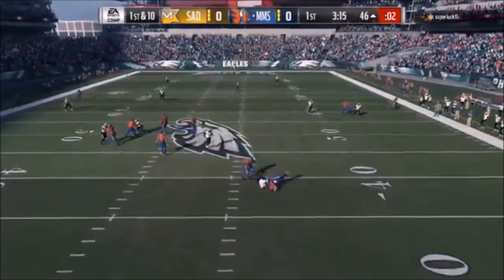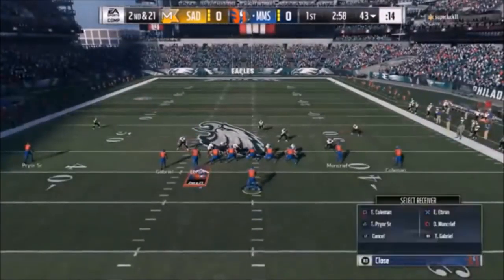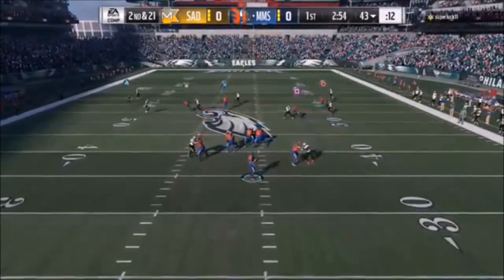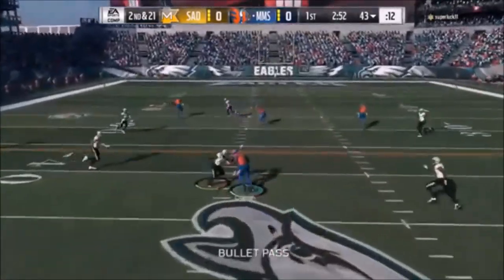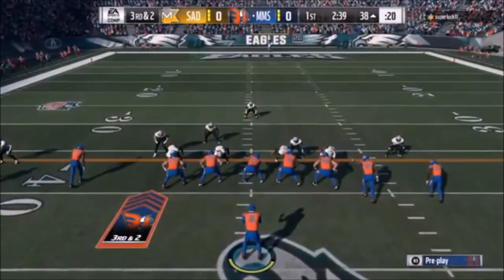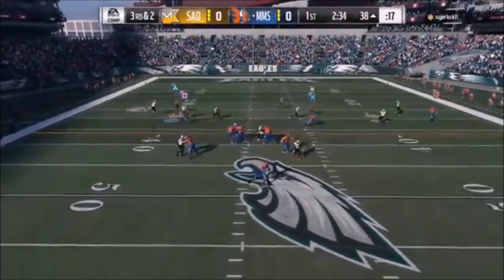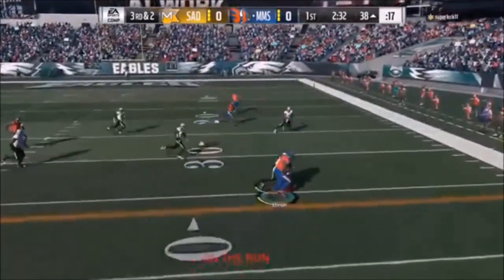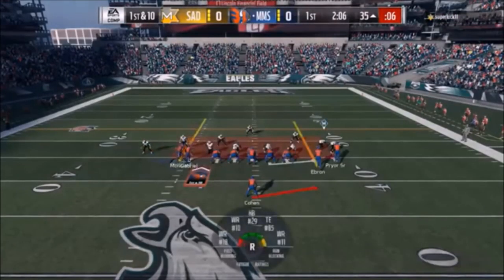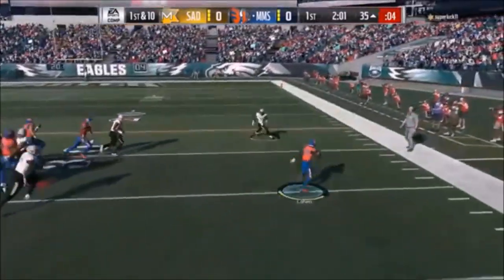We're going to try for that one-play touchdown again, but it was just not there. I tried to get outside, even though realistically the play wasn't there at all. It looked like a cover 2 or maybe a cover 9, but either way it wouldn't have worked. So we're loading up for an underneath throw — it's 2nd and 21, so we're going to take what the defense gives you. That gives me a nice big play there. I wish I was in that cover 3 beater, but I get the first down either way.